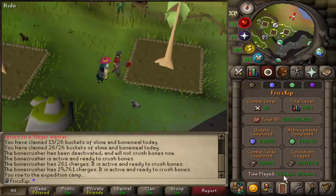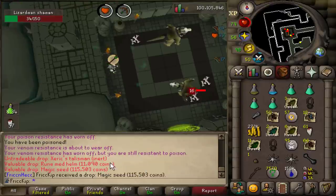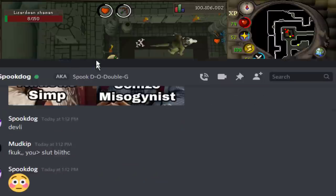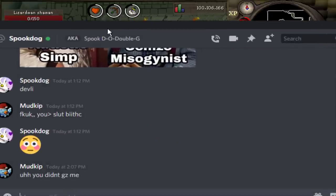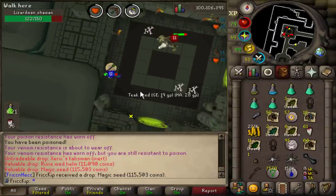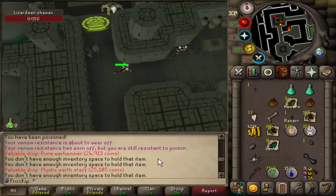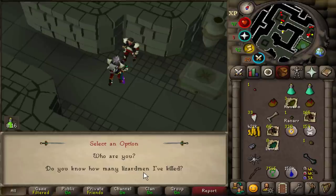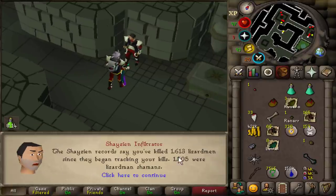We have our loot notification set to 100k for each of us in the group, so now every time I get a drop worth 100k, I'm just like, where's my grats? There's another Shaman task done, and I did stay after the task to use up my supplies, but no Warhammer, and the KC is up to 1,500.